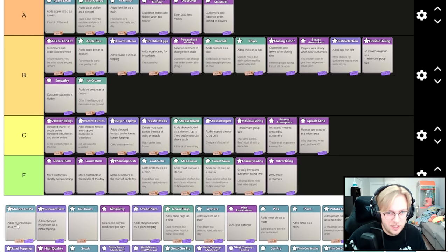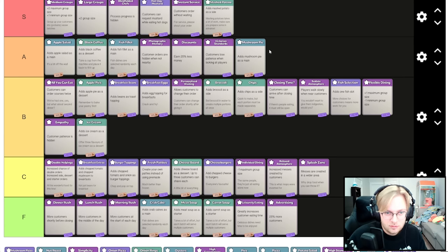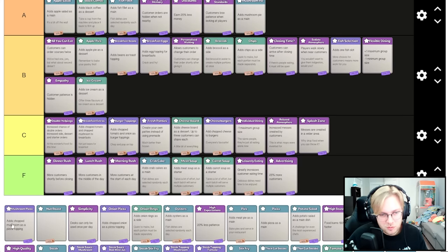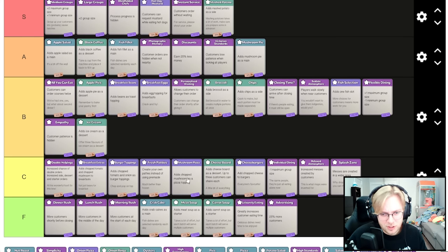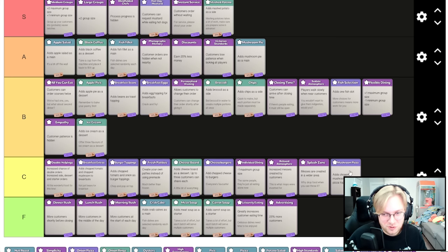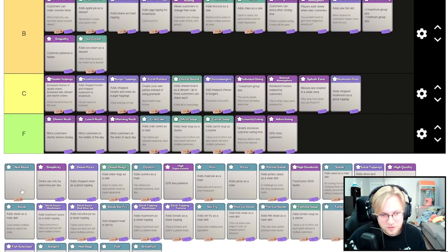Adds mushroom pie as a main — I think it's great, super easy and you can automate all the pies. It's easier than vegetable pie because you only add mushroom instead of carrot and onion. Adds chopped mushroom to pizza — pizza is similar to burgers, and this one doesn't even reduce your customers which I think is wrong. If burger toppings reduce customers, mushroom topping should too, so I don't think you take this.